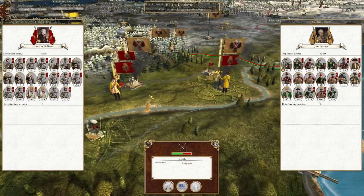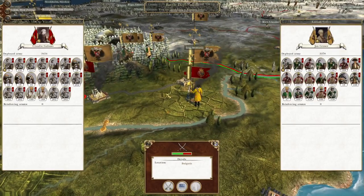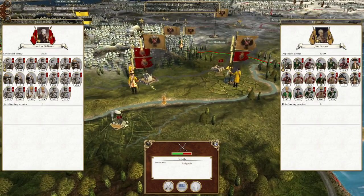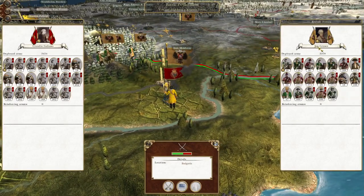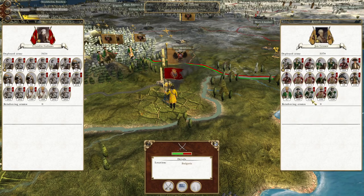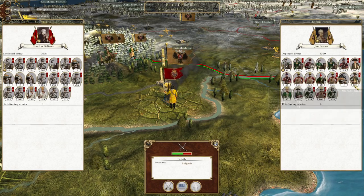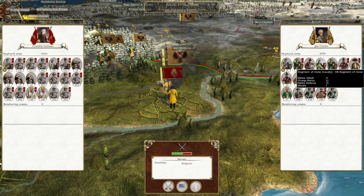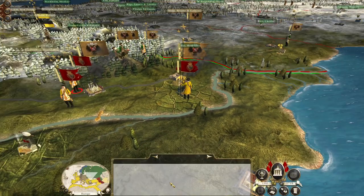To pick up where we left off, we have some counter-offensives to kick off against this Russian incursion in Romania. We have this first army here currently garrisoning this farm, and another army to the west inside our church school. Let's first attack the army of Jan Grusov — his force has a heavy militia component, a couple of depleted units, and an odd useful unit. Good cavalry component, but we've got more than enough to deal with it.